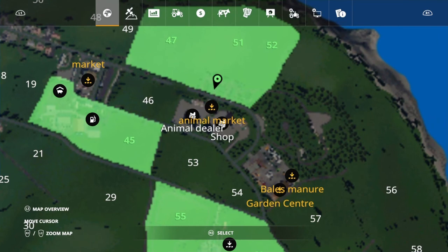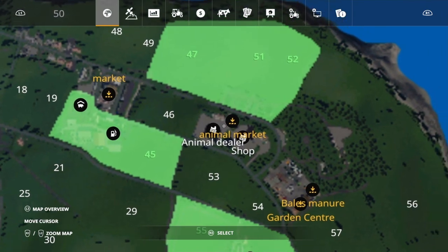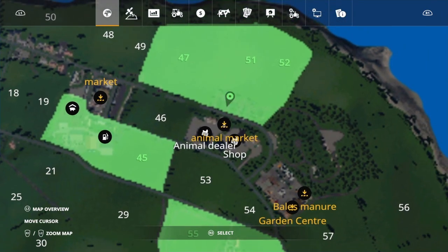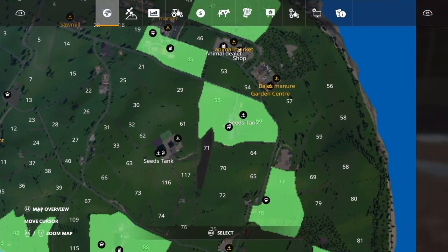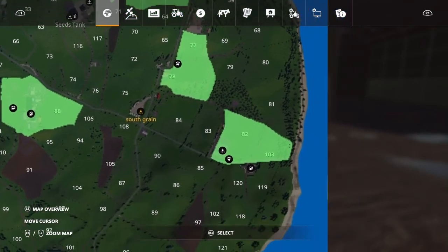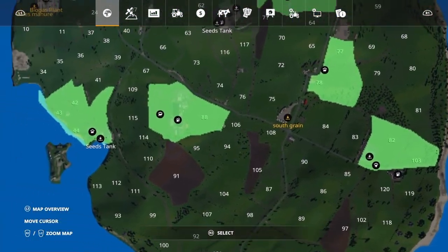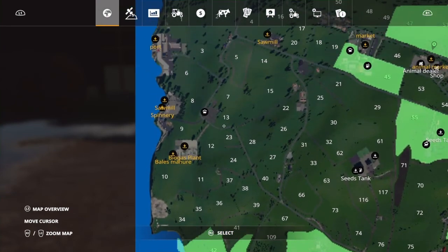You've got your animal dealer, a bale sell point, a pig farm, a cow farm, sheep, and some chickens all the way over here. There are more cows down over here, more sheep - and that's it for animal farms on this map.